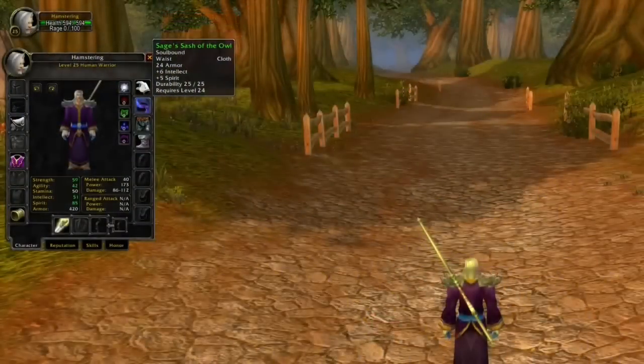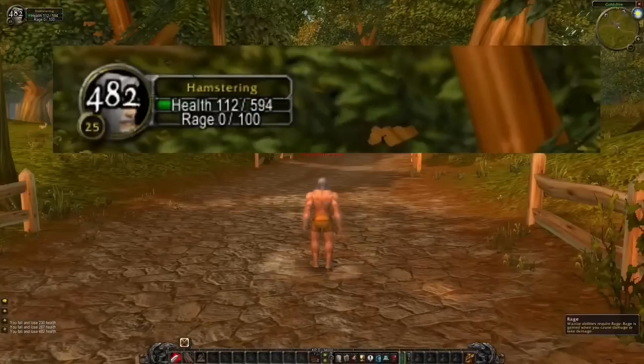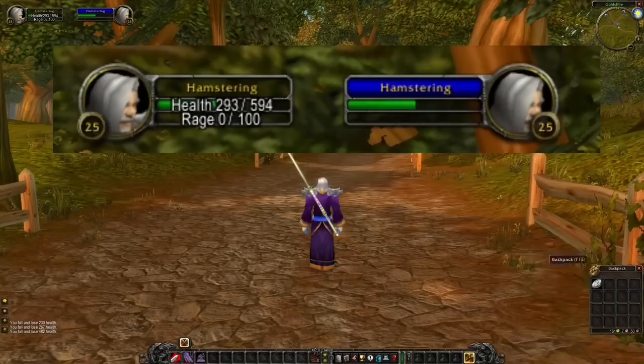Another thing I always like to pick up is items with spirit. Usually if you're low on gold you'll most likely vendor this, but otherwise I recommend you to keep it, especially if you don't want to use first aid or food all the time. I'll show you my regen without spirit gear, and next up with spirit gear. As you can see I regen health a lot faster, and this is not even with a lot of spirit.